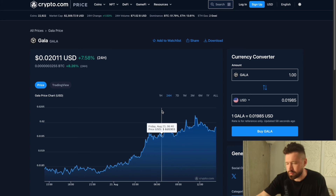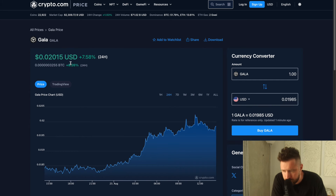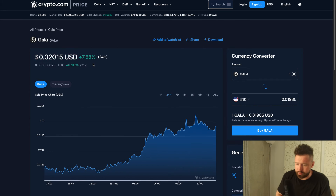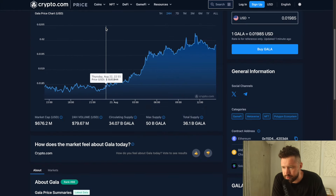What's good, welcome back to Investment Trading with Jack. Hope you're well. We're going to go over Gala, currently at 0.020, up 7.5% on the day, seeing a market cap of 676 million and 24-hour volume of 76 million.